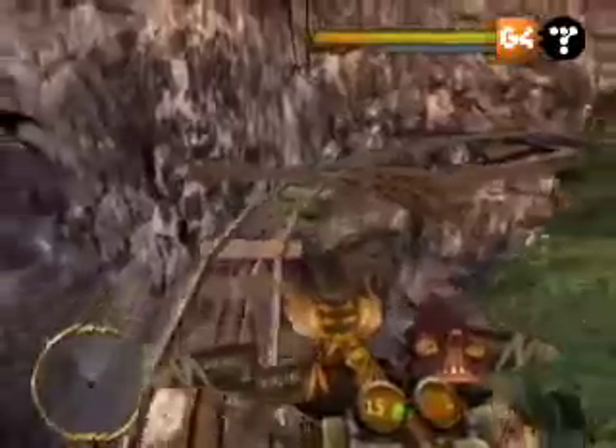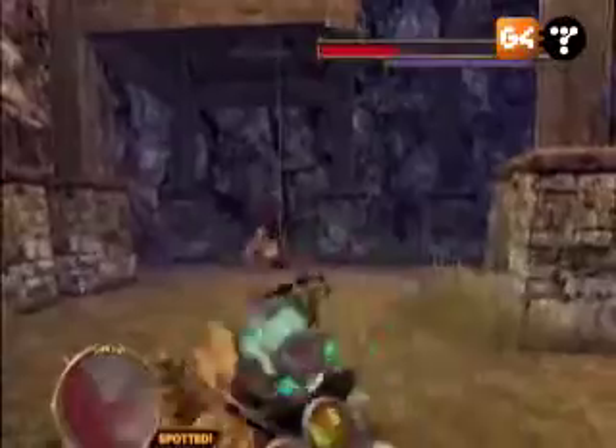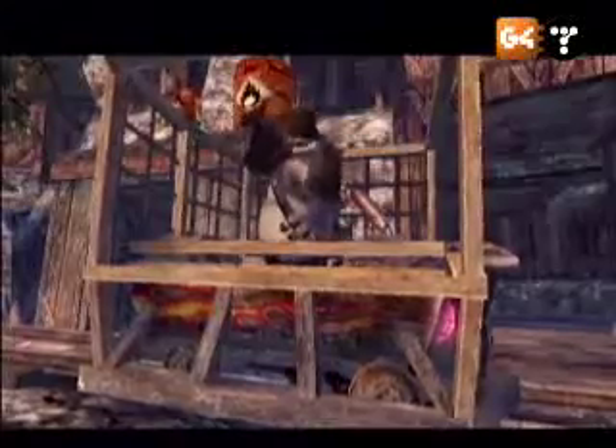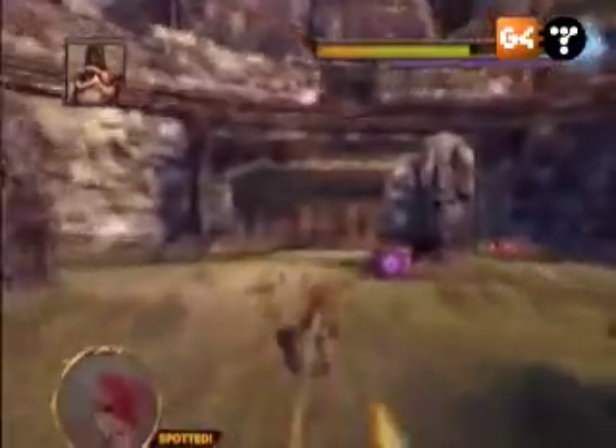When you reach the end of the minecart ride, you'll have to make your way towards Explosives McGee, fighting a wave of more outlaws on the ground. Once you reach Explosives himself, watch out because he's got a six-shooting, body-rocking grenade launcher and a posse of minions that are ready to take a bite out of the stranger.